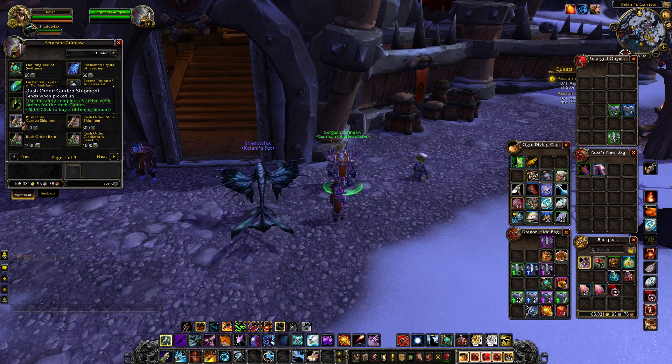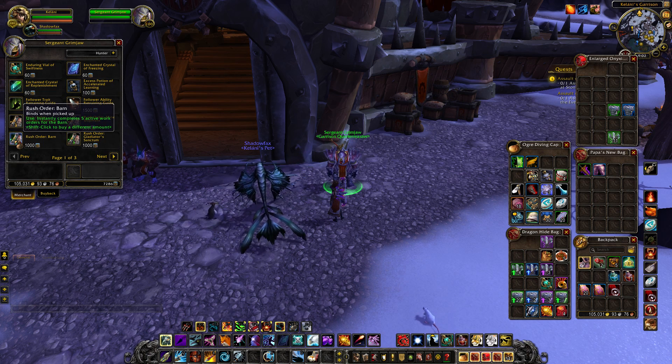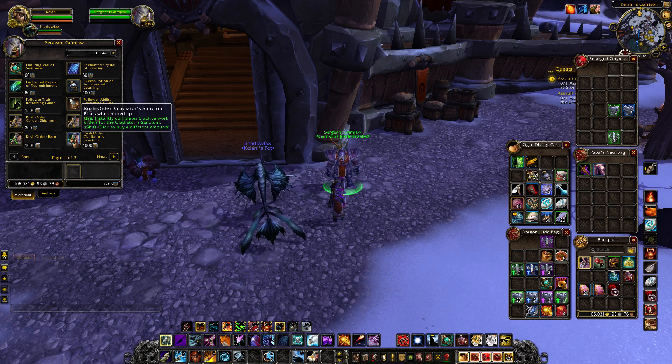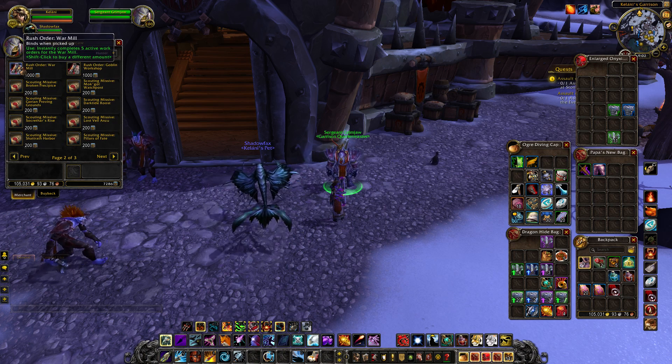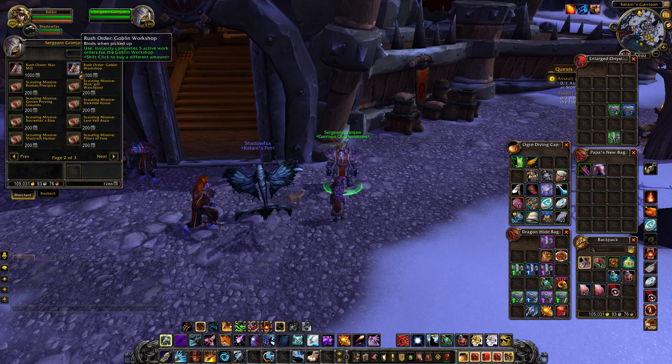And then you have things which are kind of new — these are rush orders. They instantly complete five active work orders. There's one for the herb garden and mine shipments at 300 each for five work orders. There's one for the barn and gladiator's sanctum at 1,000 for five work orders. And then war mill and goblin workshop — again, 1,000 garrison resources to complete five work orders.